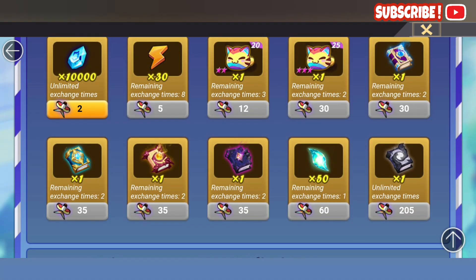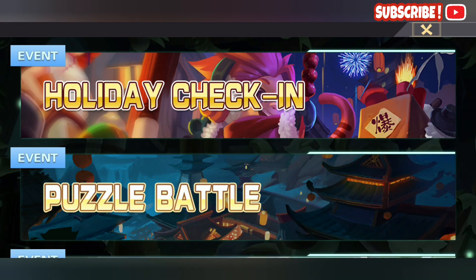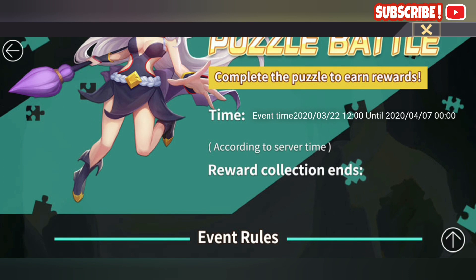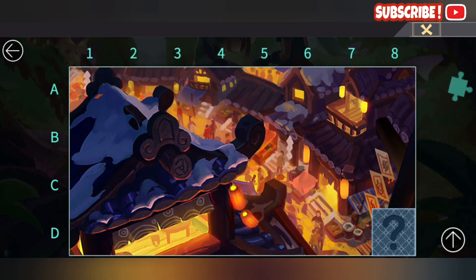Definitely prioritize the last two items. That's it for the Kite Collector event. You should be done with the Puzzle Battle by now — if you're new, you still have 8 more days including today, which is just enough time to complete it. I'm left with one more myself because I forgot to clear my daily quest yesterday.